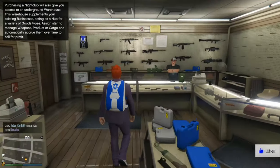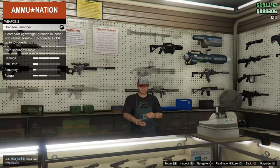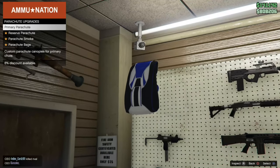So here's the store clerk right here. Go ahead and press right on the D-pad and then cycle over to the parachute. You'll know it's equipped when there's a check mark next to parachute. Go ahead and buy the parachute — there will be a check mark and it'll be equipped and in your inventory for you to use.